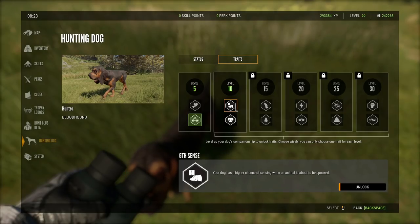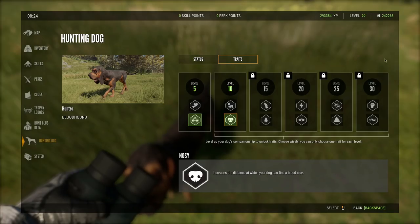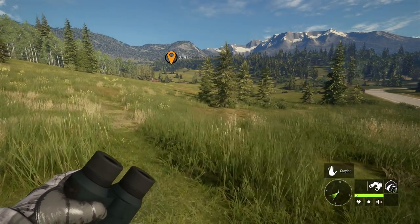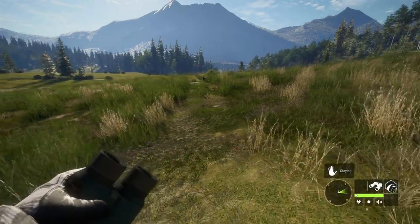Our dog has finally hit level 10 on traits, so we can choose between sixth sense or nosy. Like I said, we're going to choose nosy - increases the distance at which your dog can find a blood clue. I think that's going to be pretty useful. So now our dog has shortcut, which allows it to skip detour tracks in favor of more recent clues, and nosy, which increases the distance at which your dog can find a blood clue. Now that we got him to level 10, let's jump back to the lodge and take a look at everything there is about the dogs.